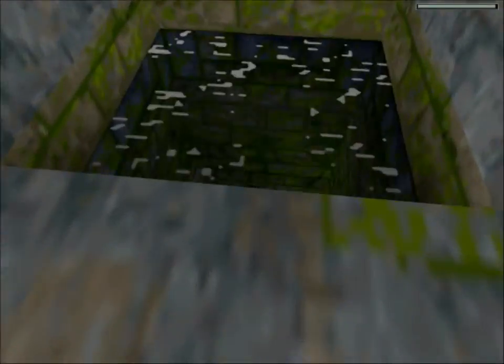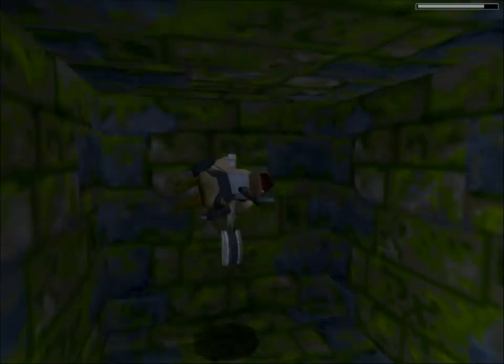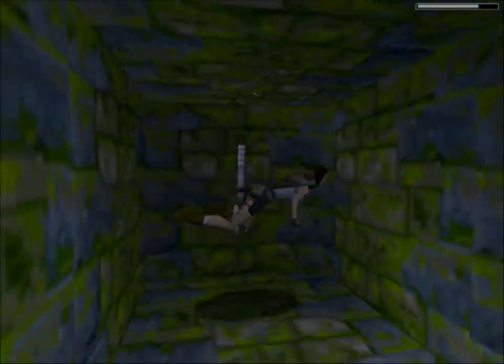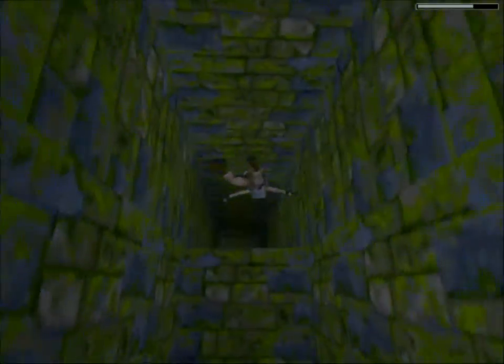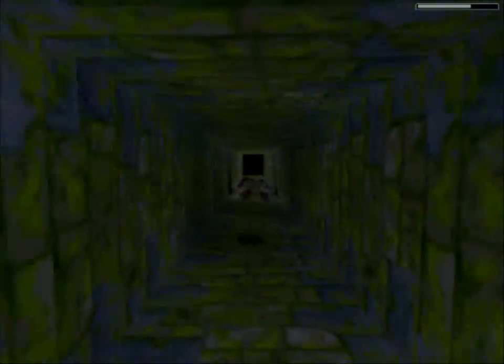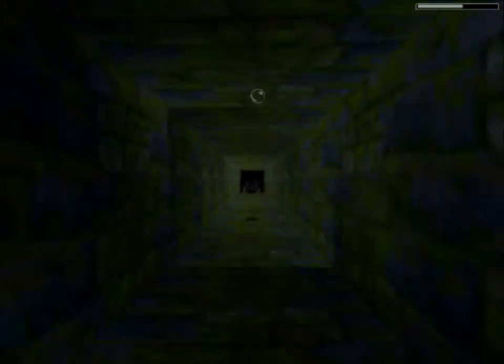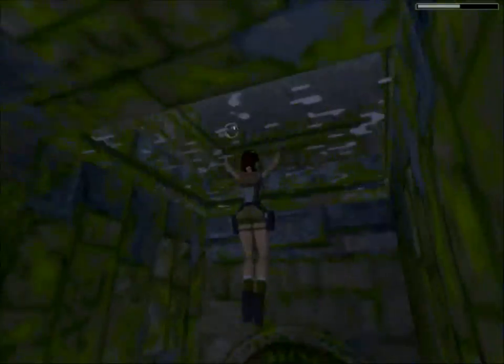This level is actually incredibly frustrating. It's short, but it has some of the most annoying passages in the game. You'll soon understand what I mean, and Pierre is going to be a real problem in this one as well. Basically everything you hated about Cistern is concentrated in the very beginning of the Tomb of Tihokan level. It's very annoying, but once you get through it you'll be rewarded with a very interesting passage at the end, which is kind of cool.